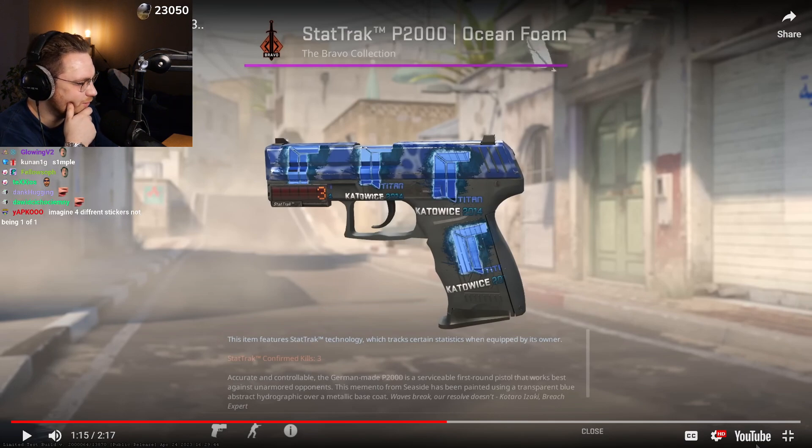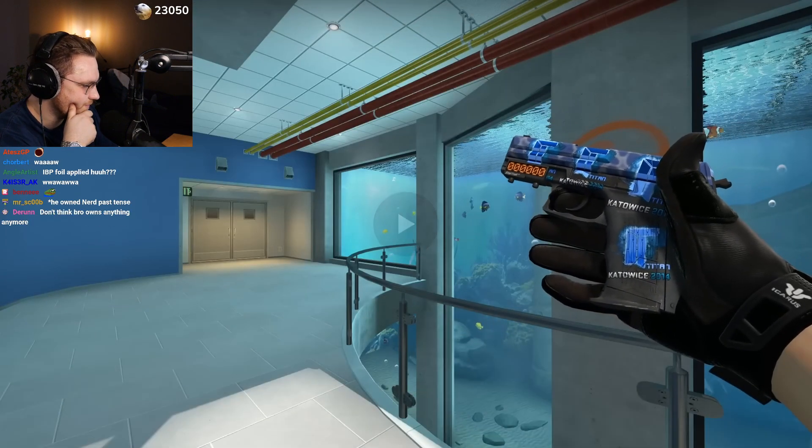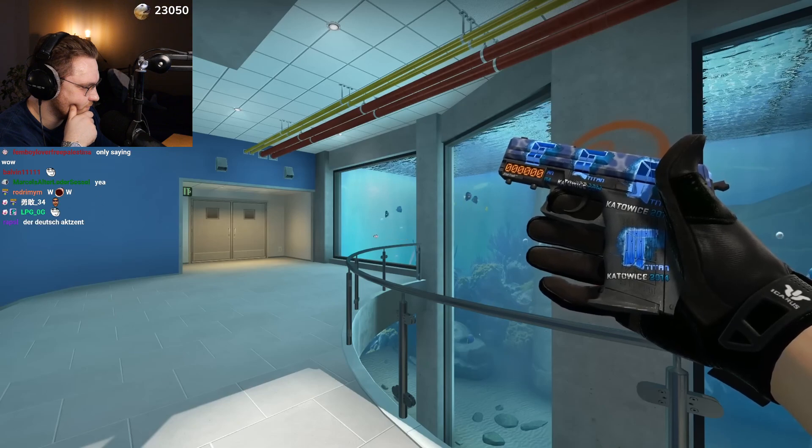Wow, wow, wow — that's probably like 50, 60k. The second P2000 is crazier because this one has four Titan K-14 holos applied, and the colors of the craft match perfectly.